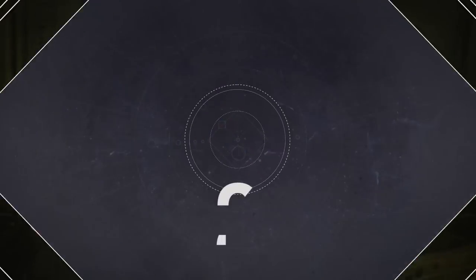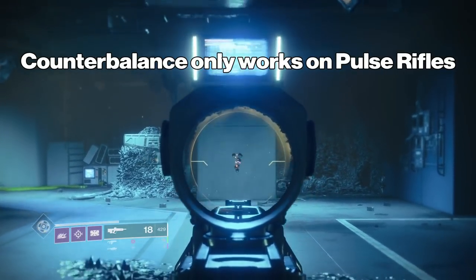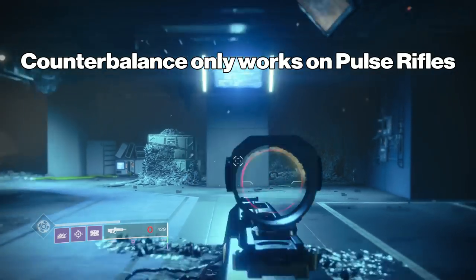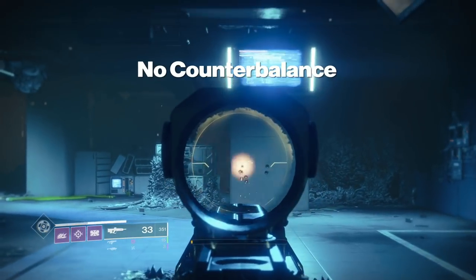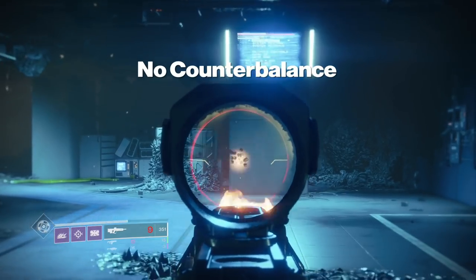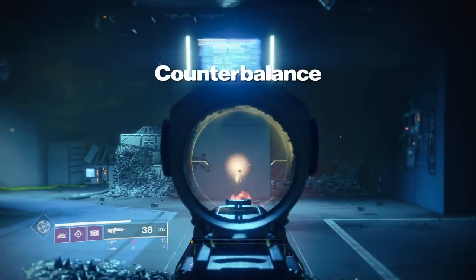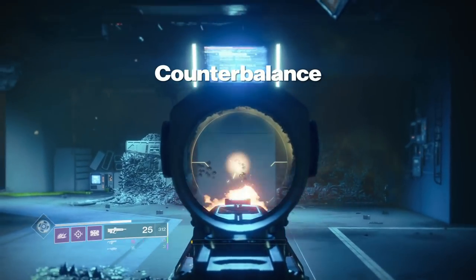The only time you really want to mess with counterbalance is if you have a pulse rifle — that's the only time you'll notice any kind of vertical difference. It just kicks up and down, and if you don't have it at all, the gun kind of goes to the left. Each gun is different, but with the Bygones, that's the kick pattern. Then we put counterbalance back on and we just have a vertical movement basically.